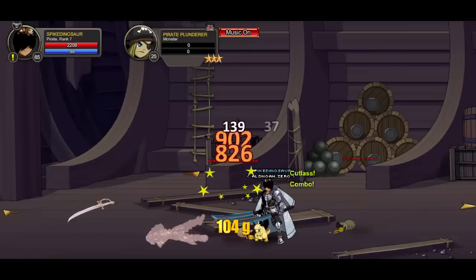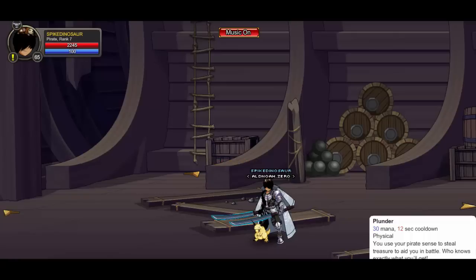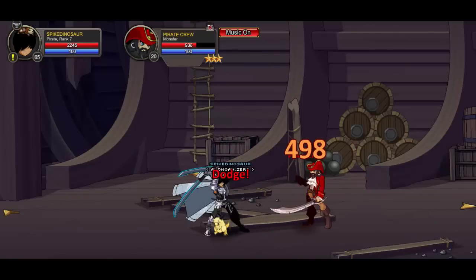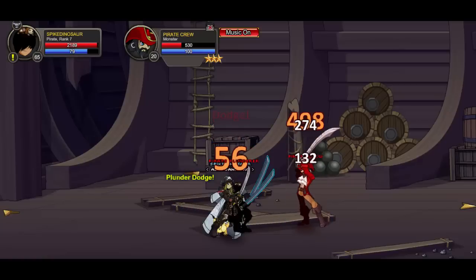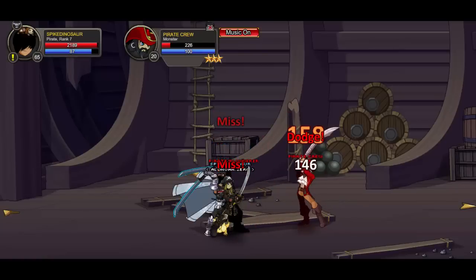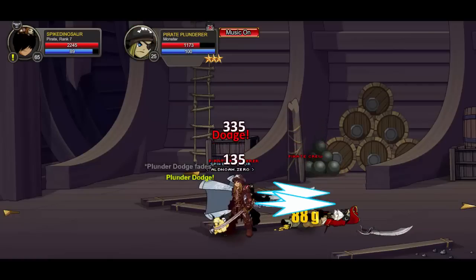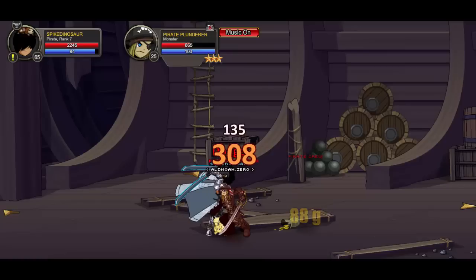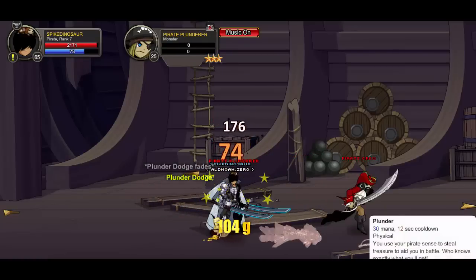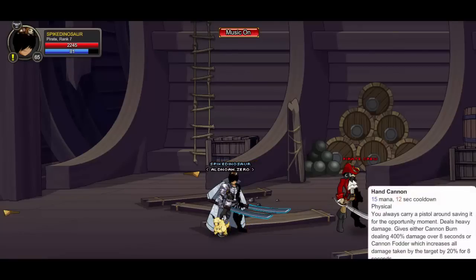Plunder is your second attack and it does a handful of random things — you can heal or dodge with it. It's in the design notes, but you don't know exactly what effect you're going to get, so it's basically like a jackpot. Use it occasionally but not always, since the outcome is unpredictable and can be risky. If you want to be a risky pirate, go ahead and use it.